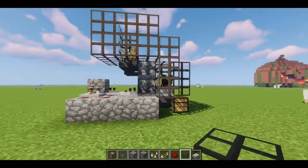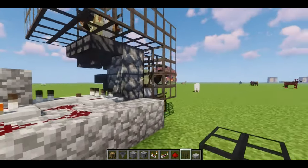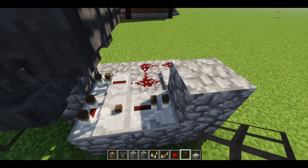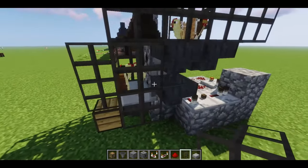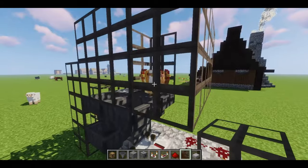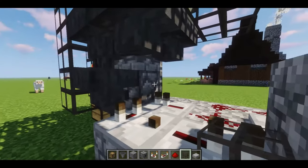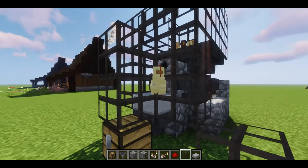Alright, so this is the automatic chicken cooker. I have it enclosed in glass just so you can see what's going on. It's pretty simple — I don't know redstone by any means at all. You can see all the chickens up here, and once they lay an egg it'll go through all these hoppers down into this dispenser, which will shoot out an egg that will hopefully hatch a chicken.